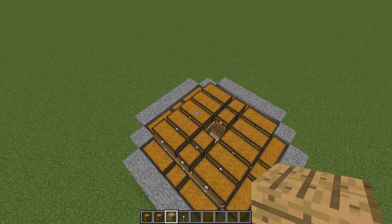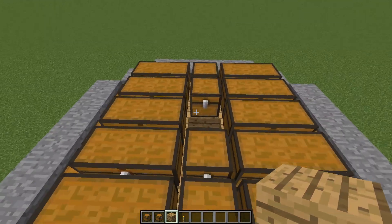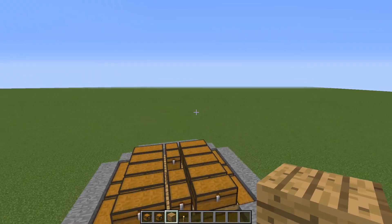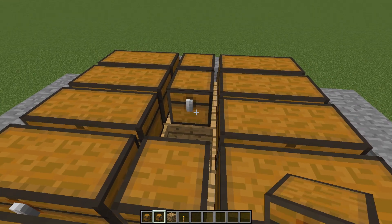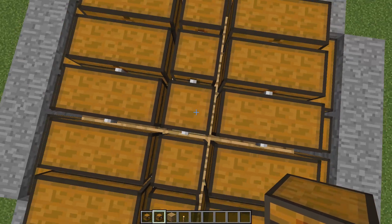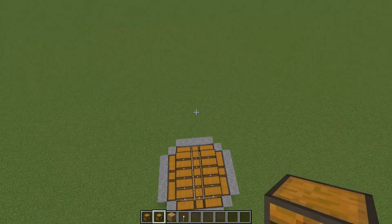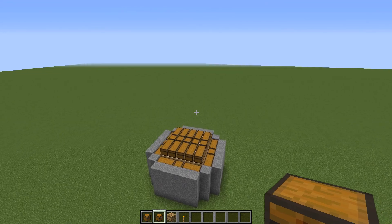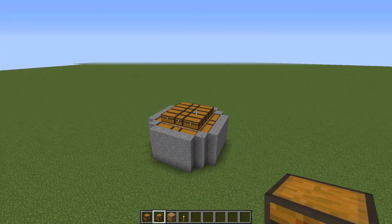A couple last things: don't build this on the surface. Moderators can come along and break all your chests. Build it underground. Make sure you set your home in there because you're not going to be able to get out if you don't. You're going to want to leave one space, hop up, block that off, and have a nice tunnel all the way up to the surface, closing it up as you go. Then you'll have your nice little secure bunker that nobody can break into, and you will be safe and sound in your server bunker.